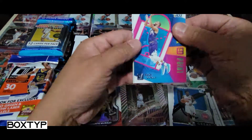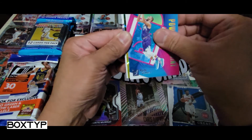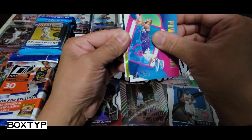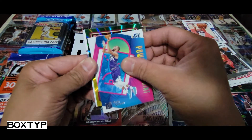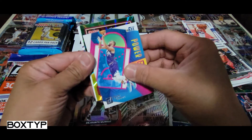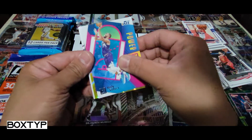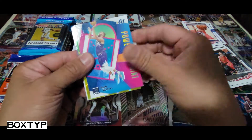We got a Power in the Paint — Rudy Gobert, Defensive Player of the Year 2021. Okay, I'm trying to open this carefully. Oh no — it's a base card. Sorry guys, it's a base card, it's not a rookie. Oh man, this pack is not looking good for me — it's from Miami Heat.